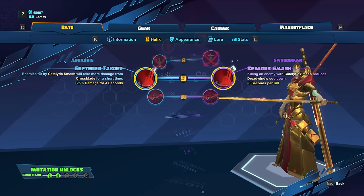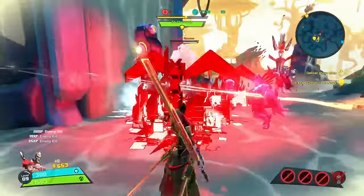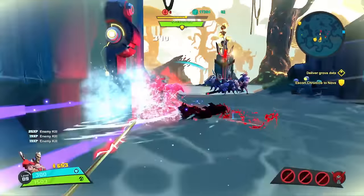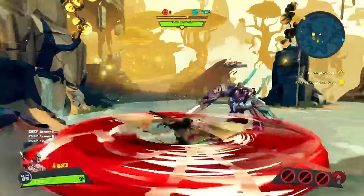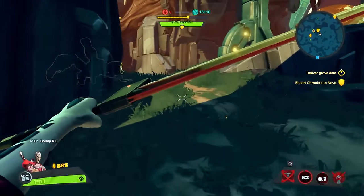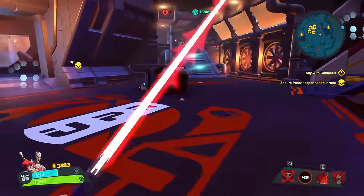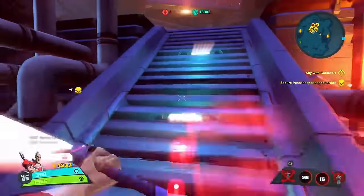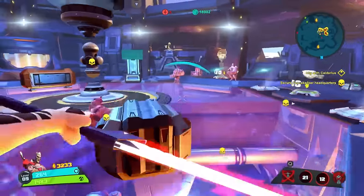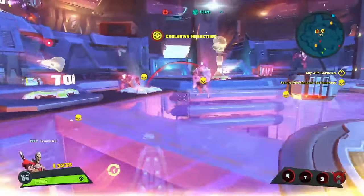At level 9, we're going to get two buffs to Catalytic Smash: Softened Target and Zealous Smash. Softened Target makes any enemy hit by Catalytic Smash take increased damage from Crossblade for a few seconds, which changes your combo order — now you want to use Catalytic Smash first and follow it up with Crossblade to maximize damage. With enemies knocked up, it should be much easier to hit them with the Crossblade. Zealous Smash decreases Dreadwind's cooldown by a few seconds for every kill with Catalytic Smash. This isn't great in PvP unless you're killing minions with it, but in PvE it has more use since you don't have to worry about fighting enemy players.